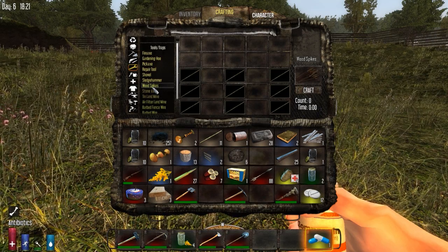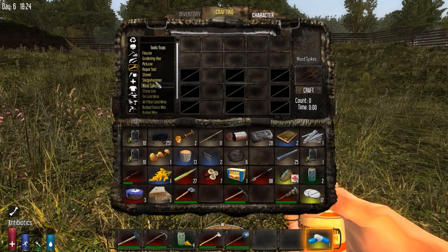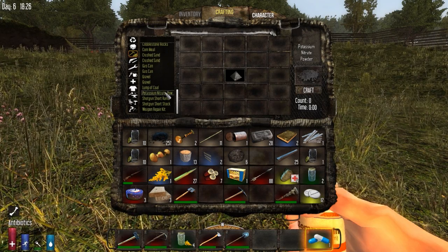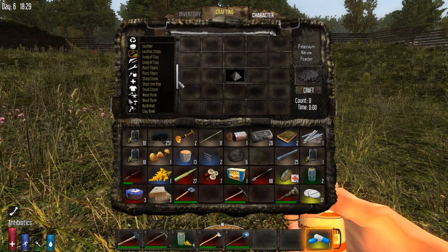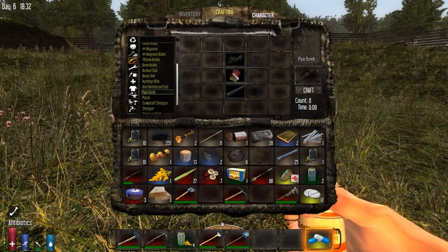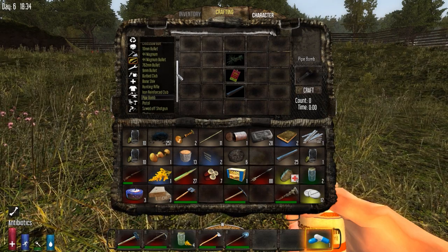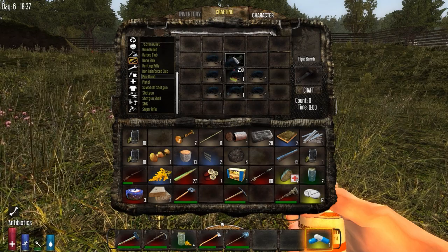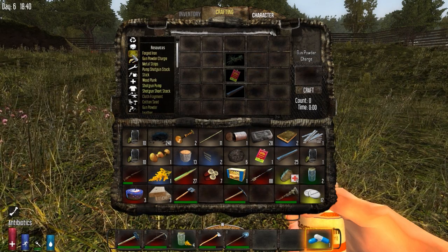Then some wood spikes would be nice, can't really make enough of those to be worth anything though. I think it was in this one. Some nitric powder, okay. Metal strip, stick, plank — don't see it. Spike club, pipe bomb — that's what I want. That takes — okay, that's expensive, but okay. TNT or block of TNT or something like that. Gunpowder, something. Gunpowder charge — it's not here, but let's see, maybe here. Okay yeah.